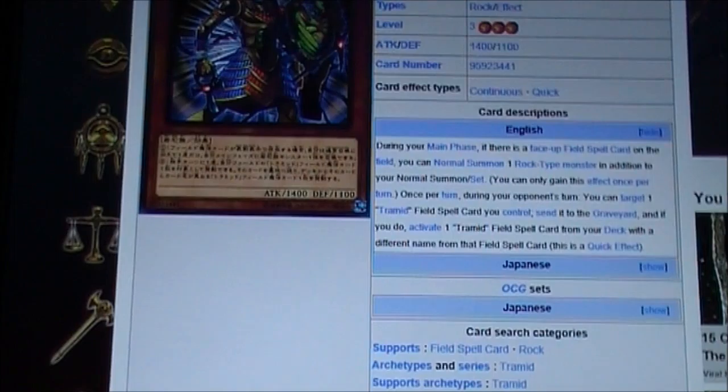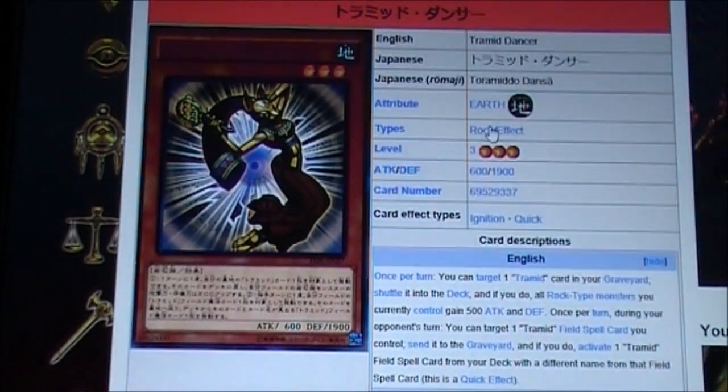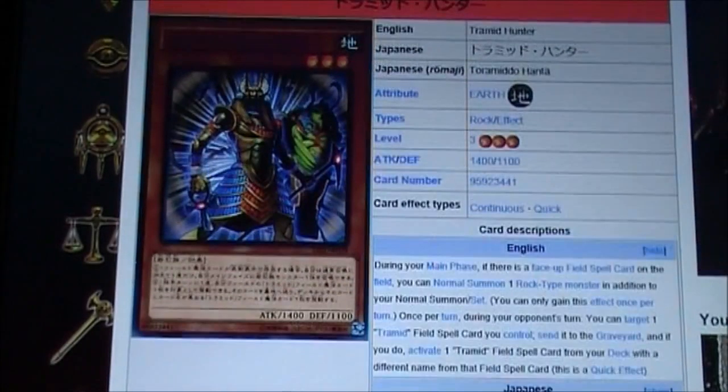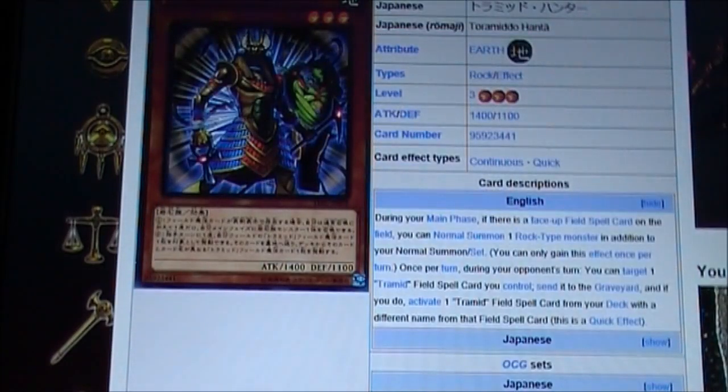You can only gain the effect once per turn. Once per turn during your opponent's turn, you can target one Tremid field spell card you control, send it to your graveyard, and if you do, activate one Tremid field spell from the deck with a different name from that card. So you basically have the same second effect — destroy a field spell, search out another field spell — except this card also allows you to normal summon a Rock-type monster additionally. I think it has some combinations with Dancer so you can do some Rank 3 plays. I would run both of these at three.